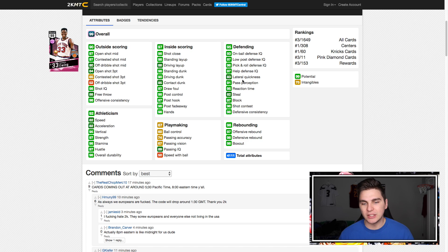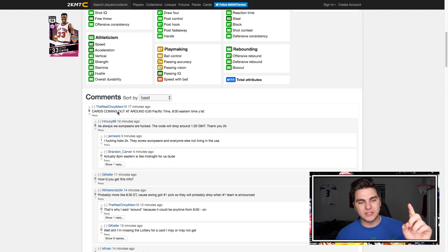The only weakness with this card would be his playmaking. Defense is really good — 83 lateral quickness. The problem with Patrick Ewing is usually he's slow, but this card has 83 lateral quickness, 82 speed, and he can shoot the three. If his jumper is somewhat usable this card's gonna be OP. A comment says the card's coming out around 5 PM Pacific time, so about five hours from now.